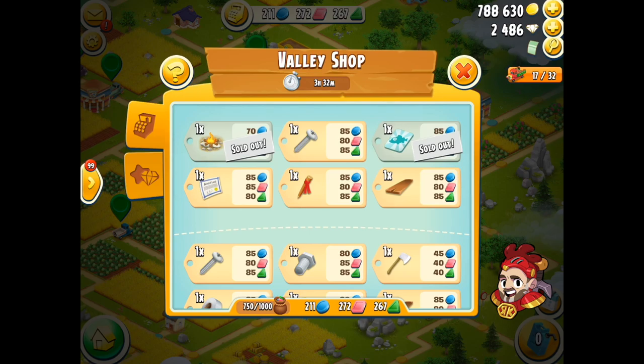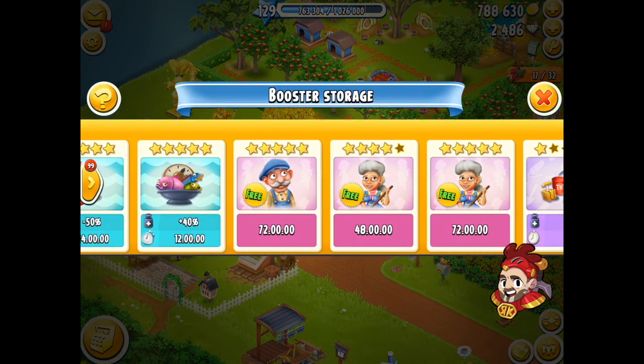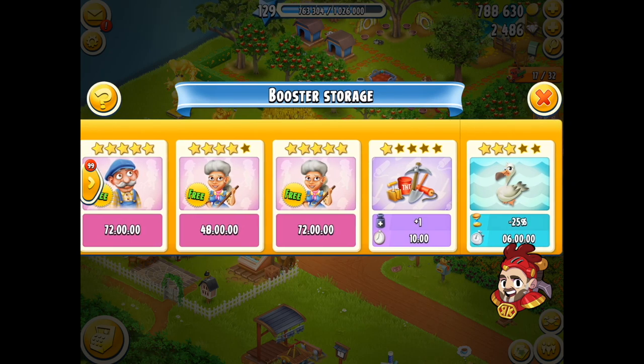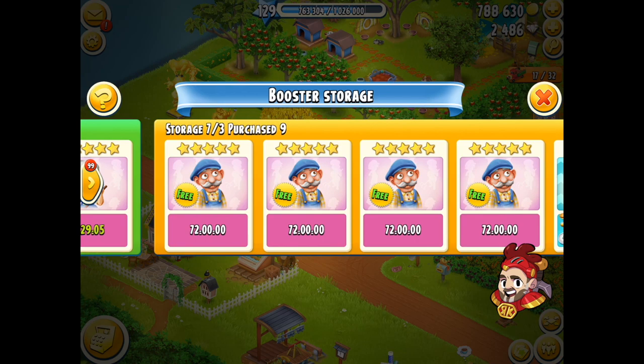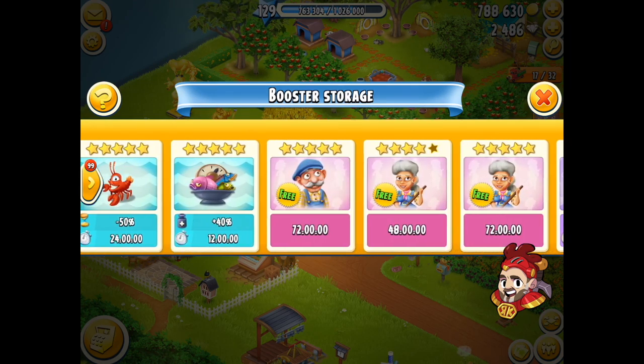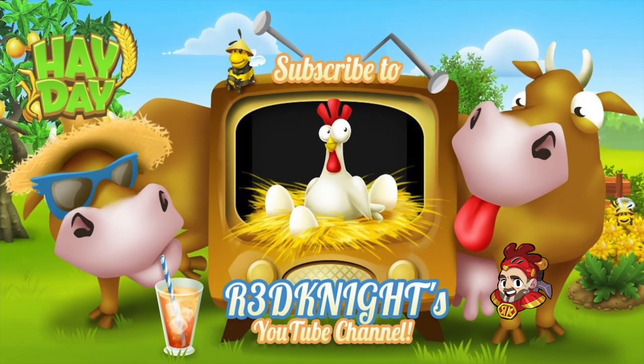There we go — it's now purchased. The item's sold. We jump back to my farm and you'll see it's not there; it jumped straight into my storage and it didn't cost me any diamonds. That's taken me to nine purchased, seven and three of storage. So I'm very happy about that. The test result here: any of the valley boosters that you're purchasing with the tokens, you don't actually have to pay to keep those. Yay!